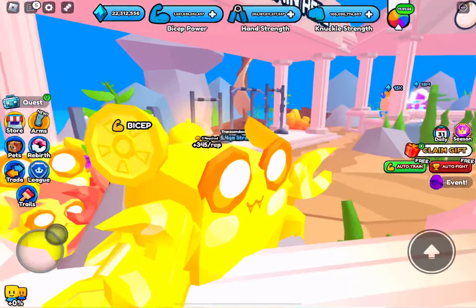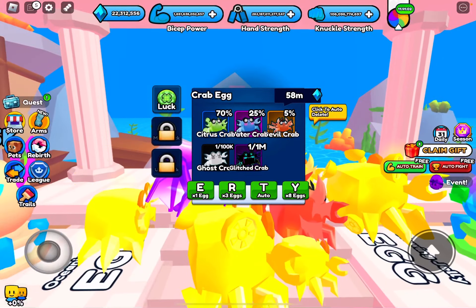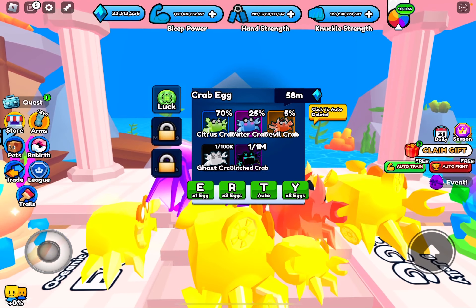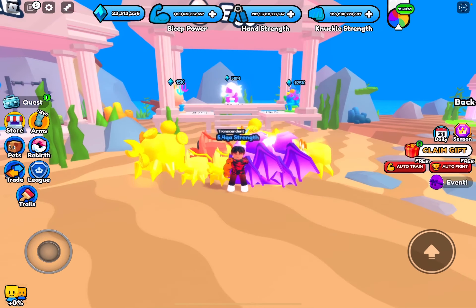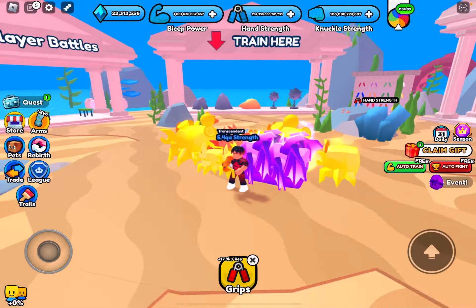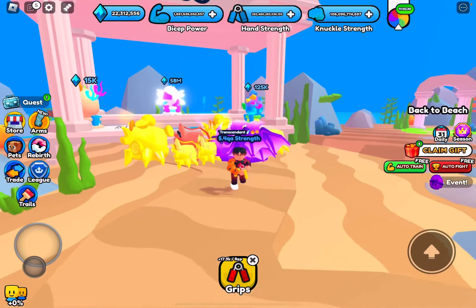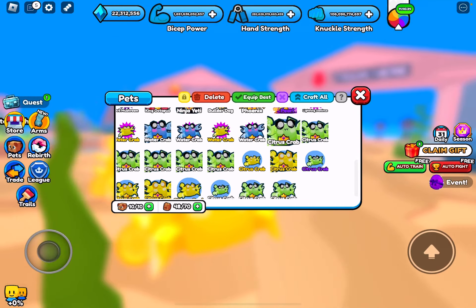Once you have enough to beat Posidian, keep grinding — keep beating him until you get the crab egg, because this crab egg is so broken. I grinded Posidian overnight and that's how I've become quite rich. I can get to one QI now if I wanted to, maybe in this world. In the normal worlds I'll be able to unlock the mutant world soon, which I could have done a long time ago but didn't have the good pets for.